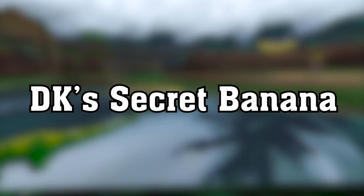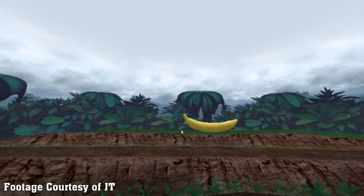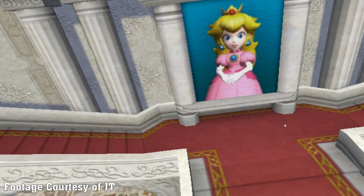DK's secret banana. On Donkey Kong's jungle, there is a shrine of a banana hidden behind home plate, which is sometimes visible during cutscenes. There are other hidden Easter eggs on other stadiums behind home plate, including a portrait of Peach on Peach's Garden, and some other stuff — we'll address more later.